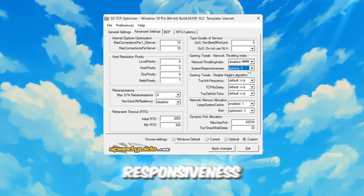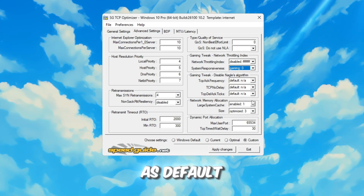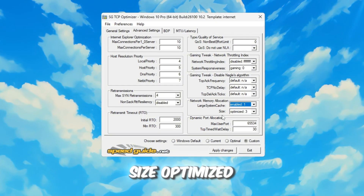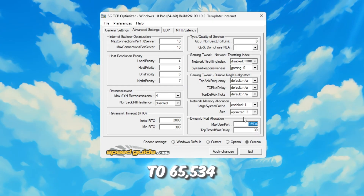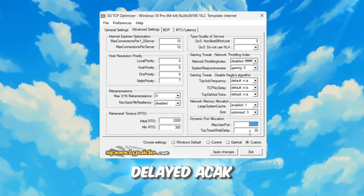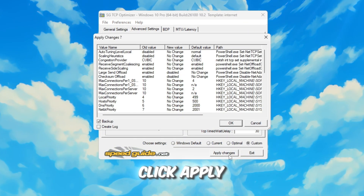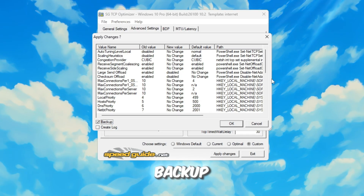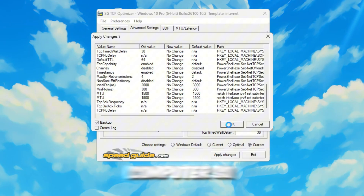For System Responsiveness, choose Gaming 0%. Leave Gaming Tweaks as default, and for Network Memory Allocation, select Enable with the size optimized to 3. Set Dynamic Port Allocation to 65,534 and TCP Delayed ACK Timeout to 30. After adjusting all settings, click Apply Changes. If the program asks whether you want to create a backup, select Yes. Once everything is applied, restart your computer so the changes take effect.